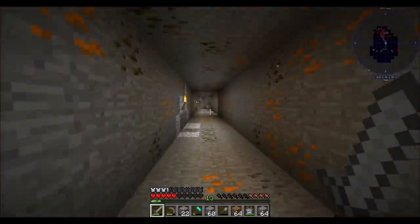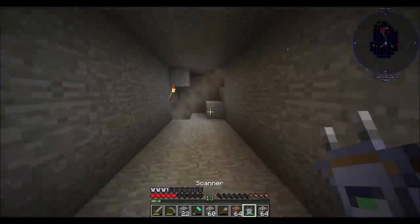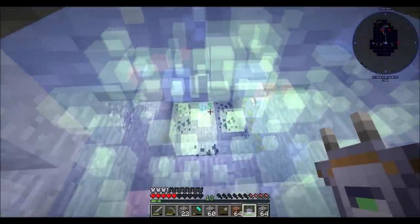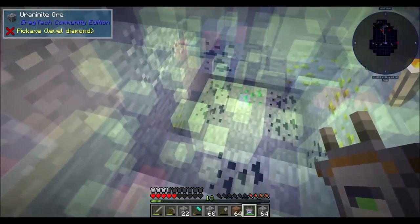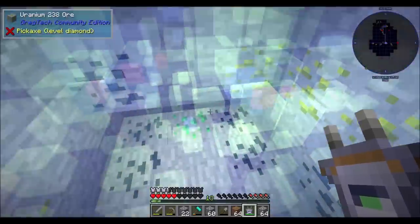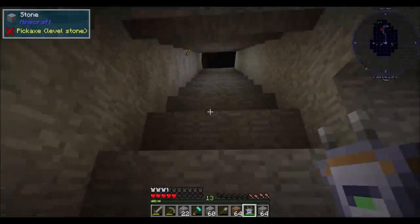So if I want to find copper, I can come down here and get copper. Down here was some kind of uranium-type stuff — see how it's all greenish there? There's uranite and uranium-238 and pitchblend, which also smelt into uranium. Different types of uranium-type ores.